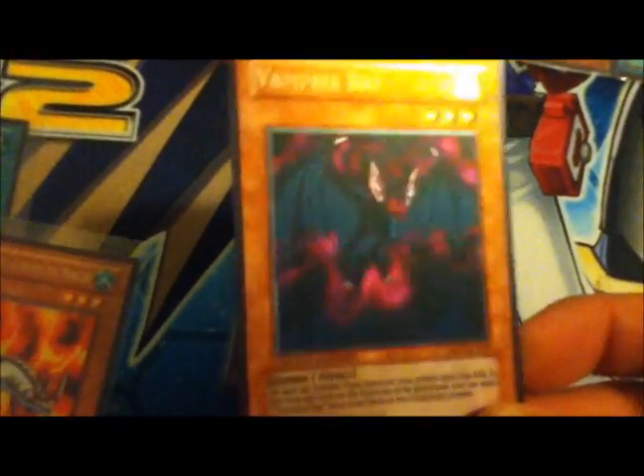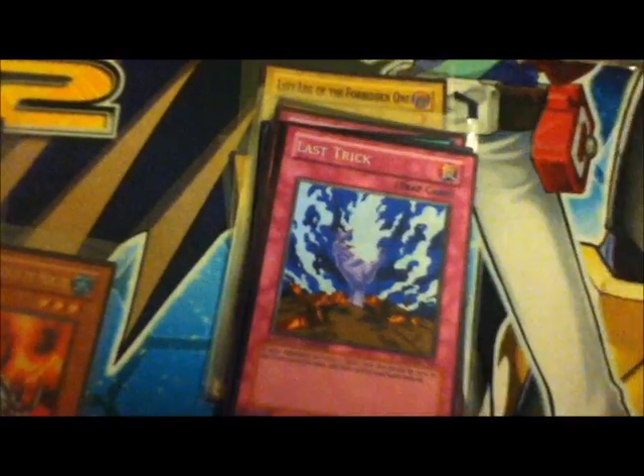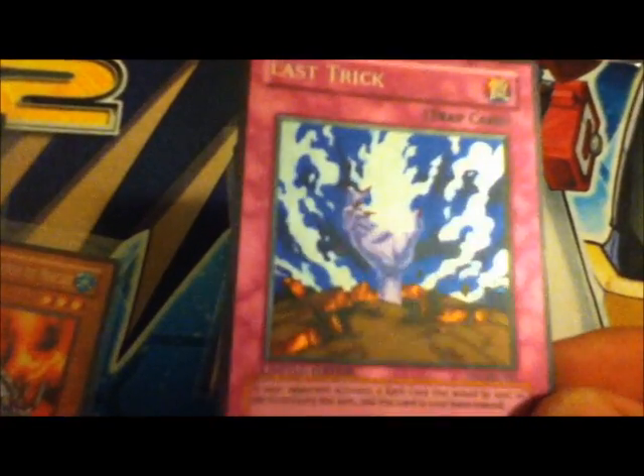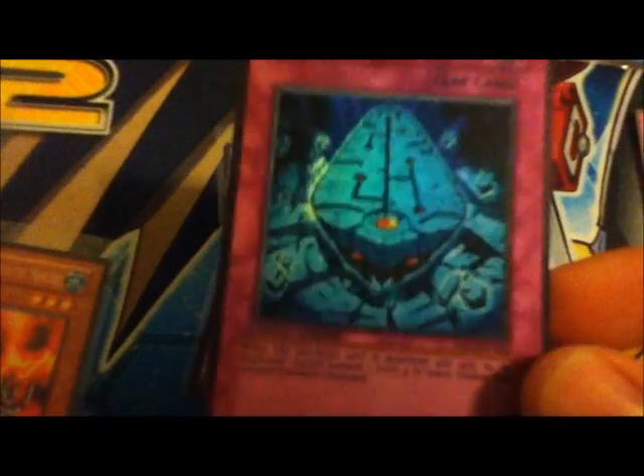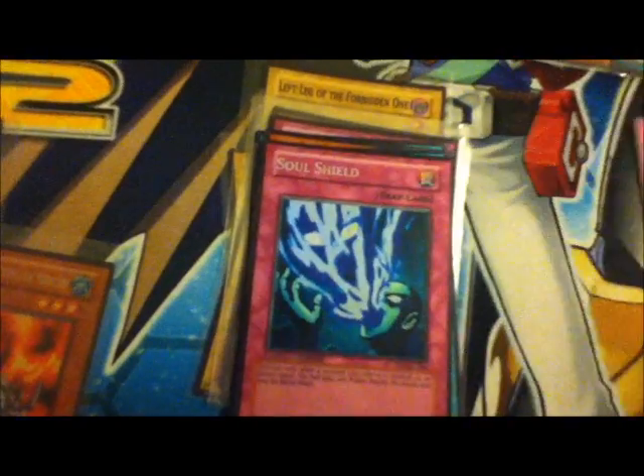This is because Halloween is like next month, so we might as well start with the Halloween stuff. This is the Vampire Bat, used by Kamehla in GX. This is I think a Yuji card — Nice Trick. A Zombie Bat, another Kamehla card. Soul Shield, another Yuji card.